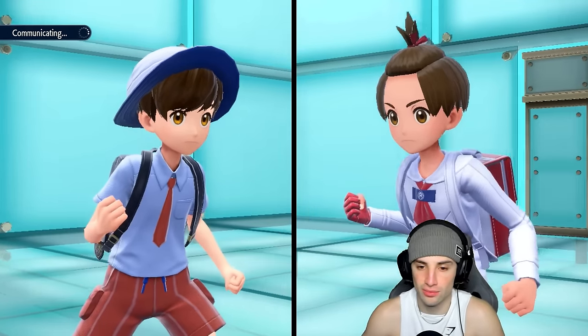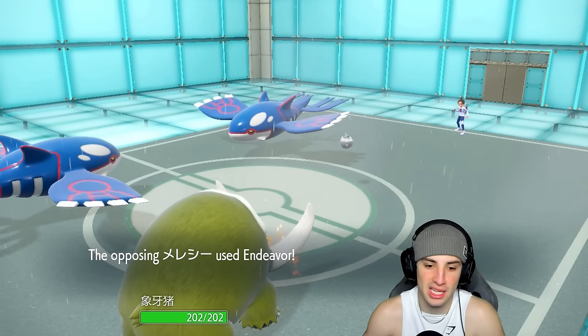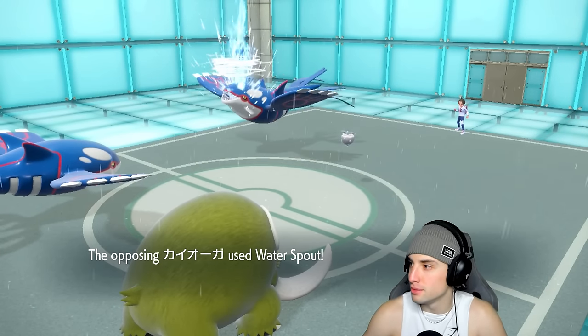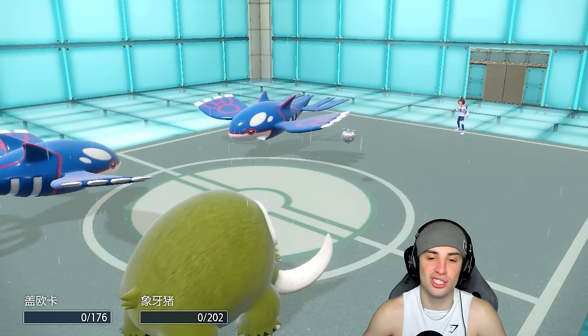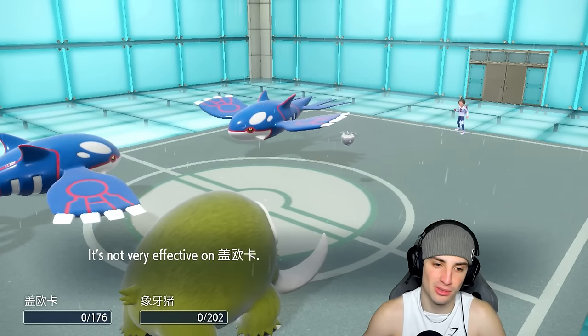I don't know what to do because now I just get Endeavored. I'll go for an Earthquake — but Endeavor brings us to one HP regardless. This is absurd. Our opponent does not know how lucky they are — this should have been an easy two-and-one winning record, but we're going to end up losing and going one and two.